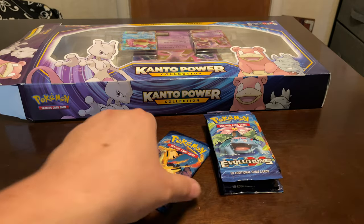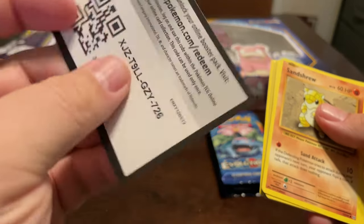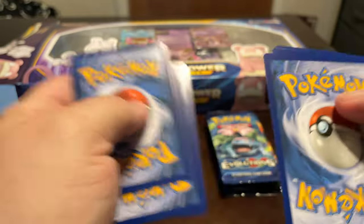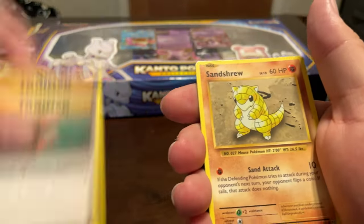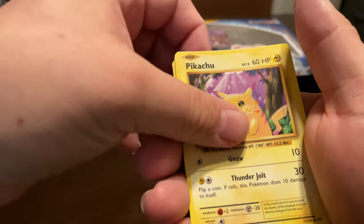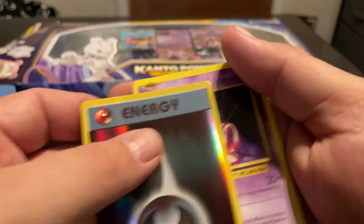Maybe that's a sign. Here we go — Charizard pack right here. This is where, when I opened my first, got my first Charizard — that's where it was located. But: Full Heal, Sandshrew, Ponyta, Magnemite, Pikachu, Machop, Energy, and another Mewtwo.